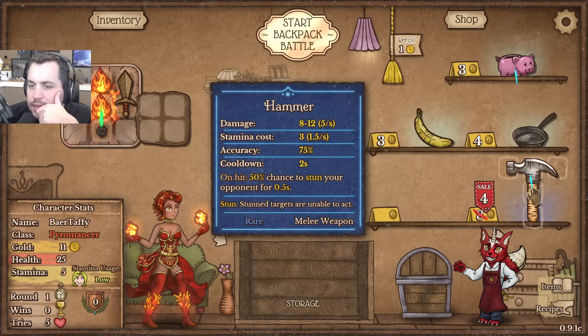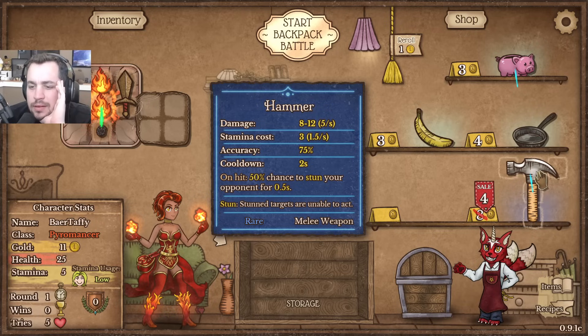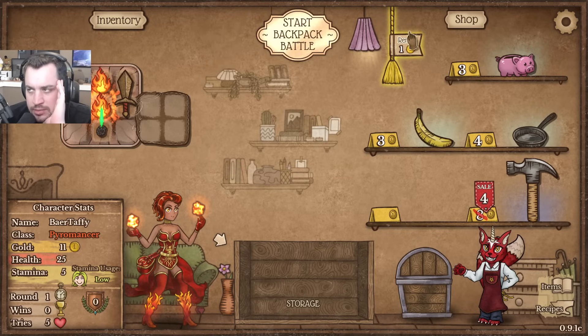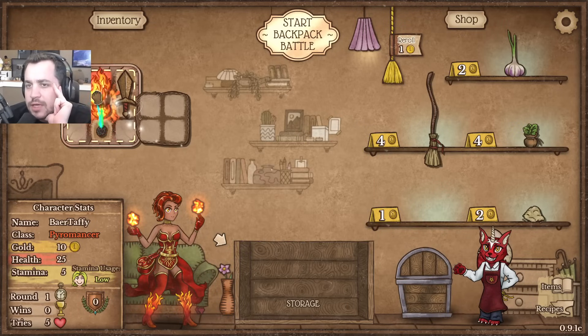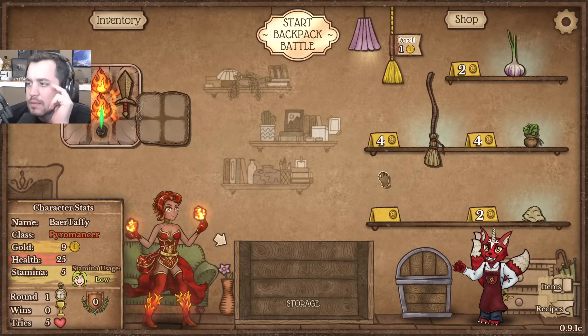I had the hammer last time and it's just too big and clunky. It's on sale though - for only four gold it would be a pretty huge upgrade, but I feel like I need to keep synergizing with Pyromancer stuff early on, and any Flame is gonna be pretty nice.